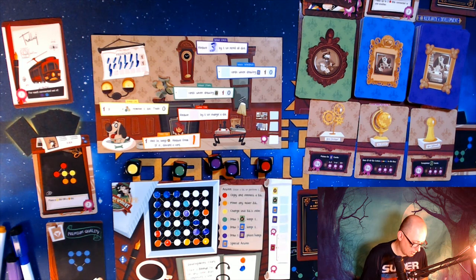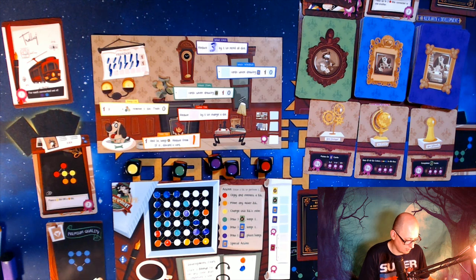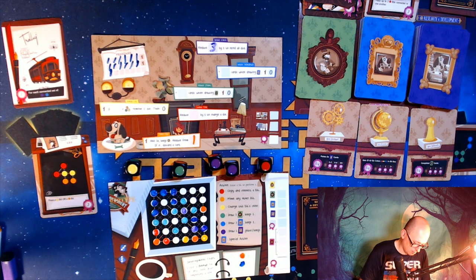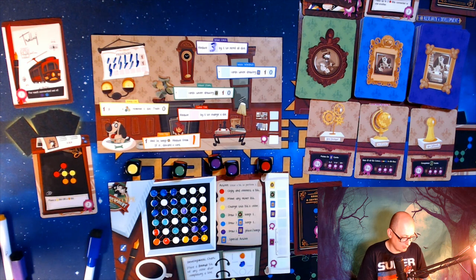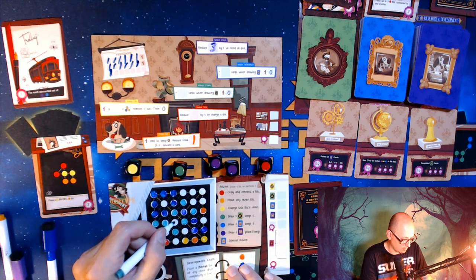Let's place the blue dot and score this home plate card, and then I get to lay down another green dot and start building up this way.